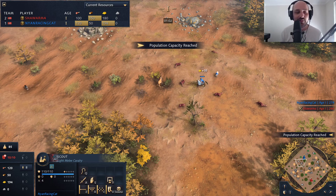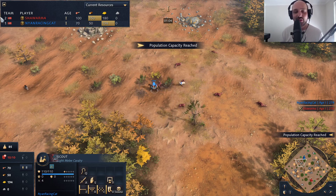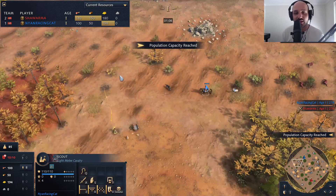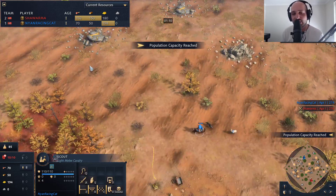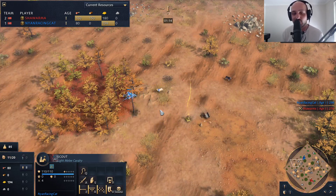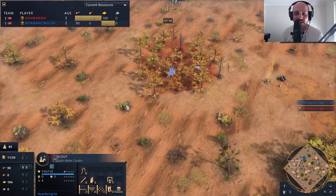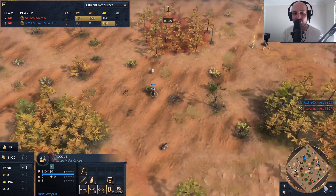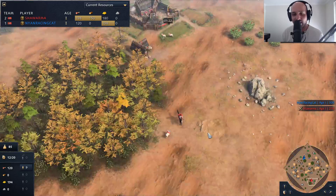Over here, Nyan Racing Cat is utilizing a mechanic known as animation canceling. The scout has two animations — the shooting animation and the wind-down animation. To cancel that, you grab your scout, shoot the animal, and as soon as the arrow leaves, you click on the ground and shoot again. That's how you animation cancel.